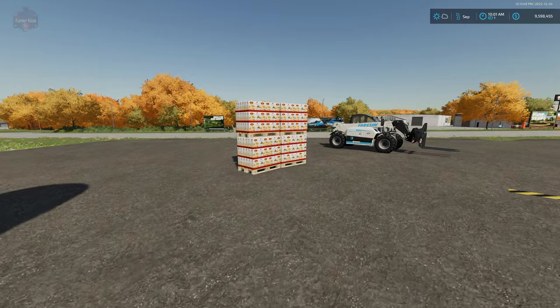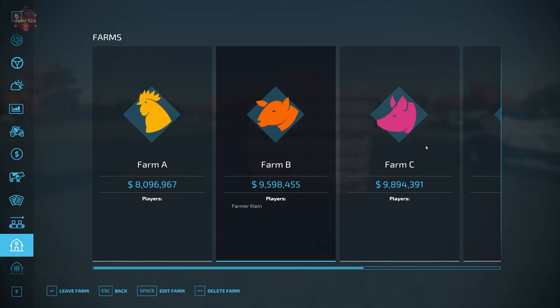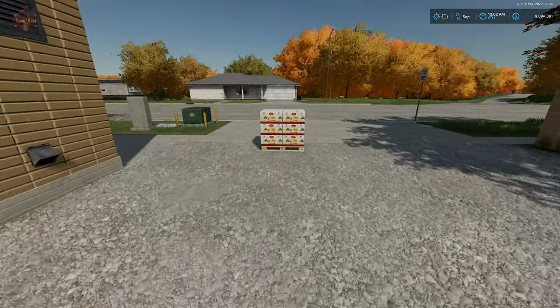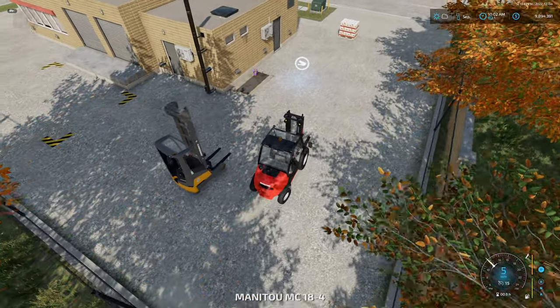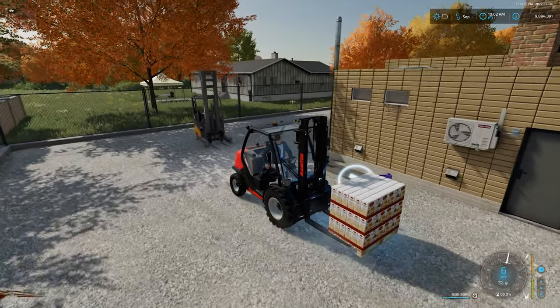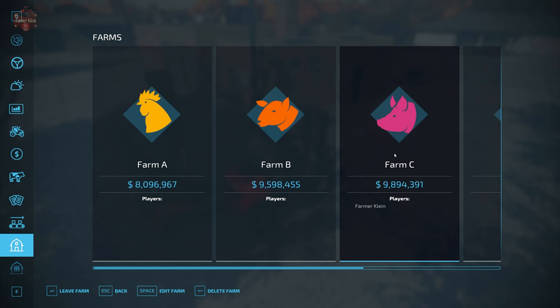Now let's say Farmer C has a bakery and Farmer A has a grain mill. Farmer A makes pallets of flour, and Farmer C wants those pallets for their bakery. Joining Farm C, I can see a pallet owned by Farm A. I own the bakery, but I am not a contractor of Farm A — I can move the pallet, but nothing happens with it.